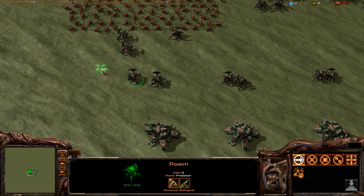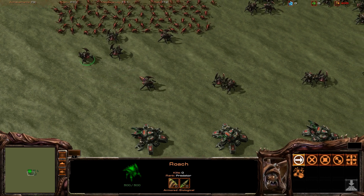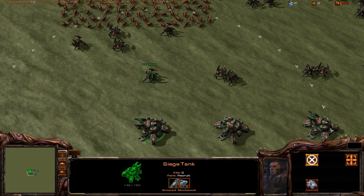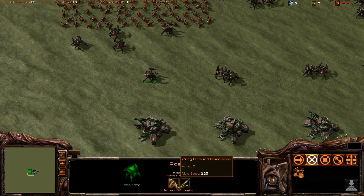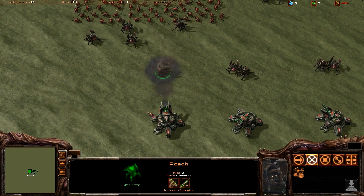Let me just highlight vaguely the different ranges of siege tank damage. I've given the Roach 500 HP and 0 armor for the sake of showing you guys this.